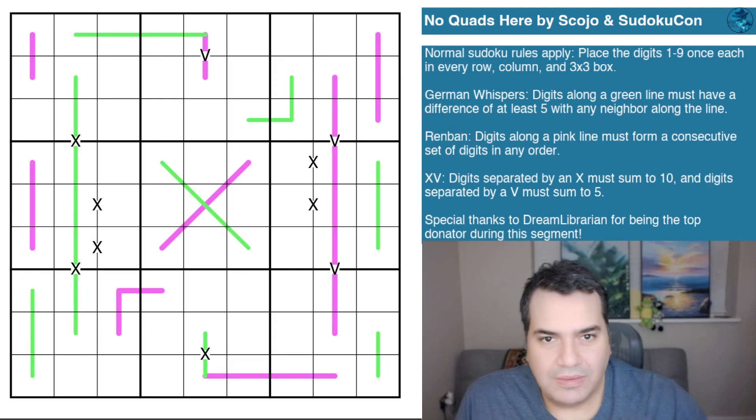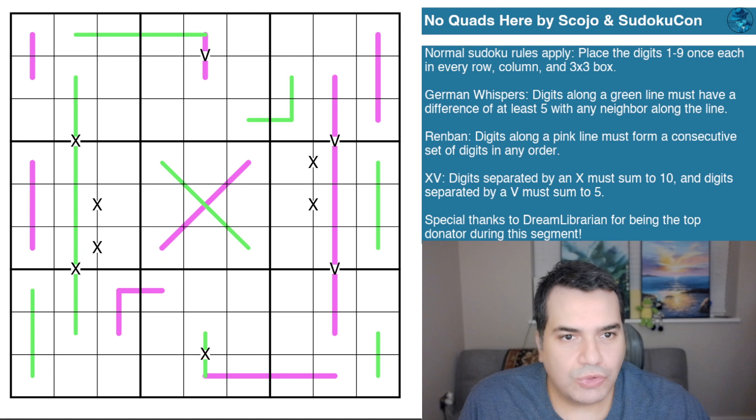Let's take a look at the puzzle: 'No Quads Here' by Skoyo and Sudoku. When Skoyo published this puzzle, he mentioned it was constructed during a live event, presumably related to Sudoku Con. I'll add more detail in the description so you have more insight. Many of you have probably seen the app advertising an upcoming sudoku conference — this could be related to a streaming event to advertise it.